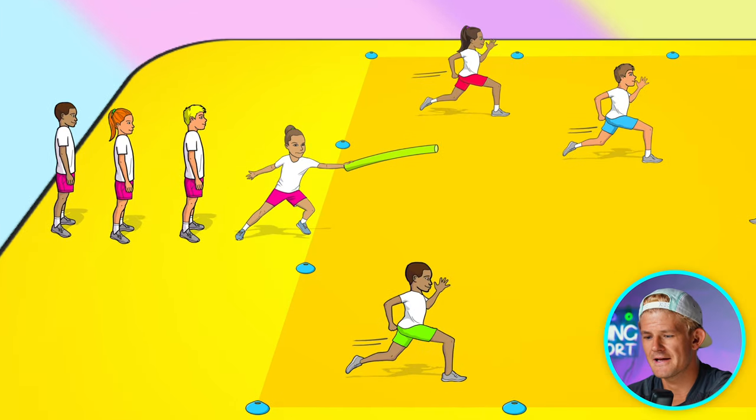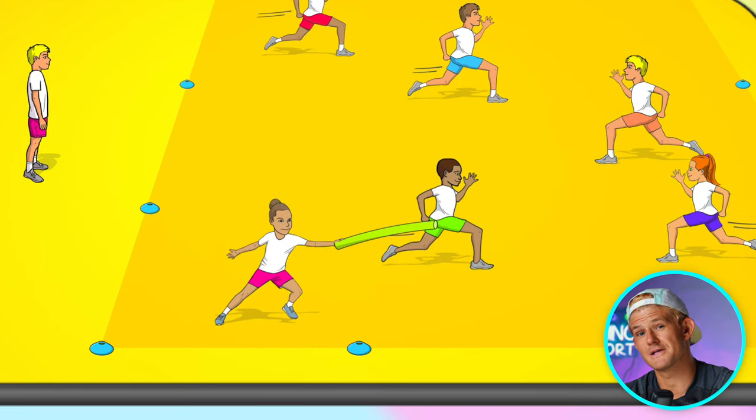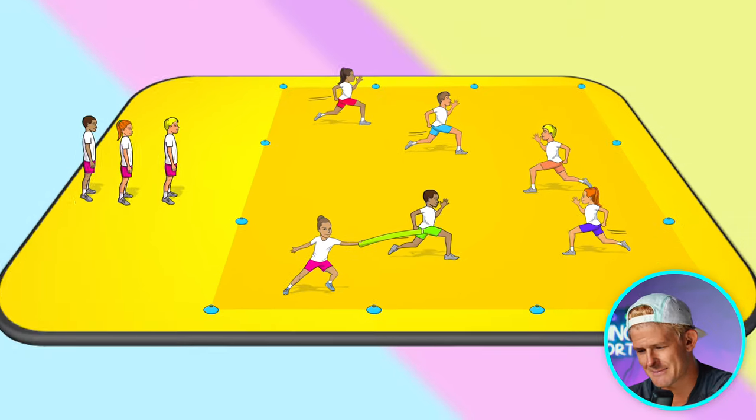You can also vary it so the tagger uses a foam noodle — this is really good fun and safe as well. Using the long foam noodle, they have to try to tag people below the waist, keeping it safe. It's a good variation on the typical tagging and escaping game.